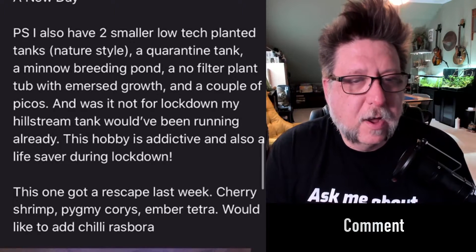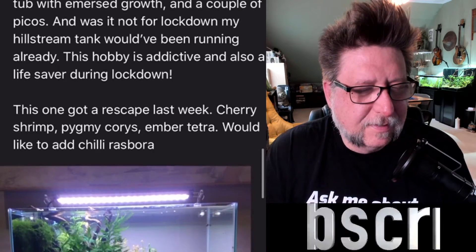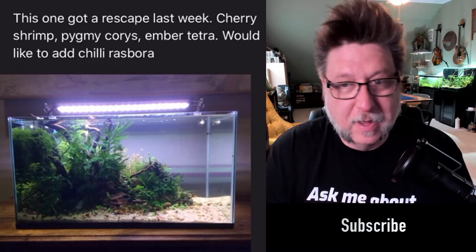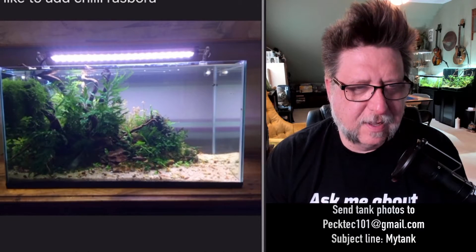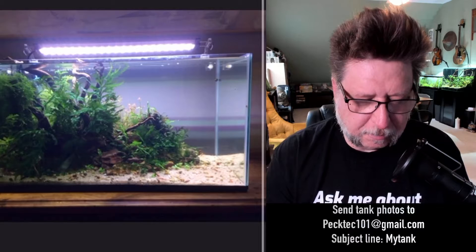They also have two smaller planted tanks in a natural style, a quarantine tank, and a minnow breeding pond. There's more pictures — one got a rescape last week with cherry shrimp, pygmy corries, and ember tetras, and they'd like to add chili rasboras. I love all those fish — a bunch of my favorites right there. It's a cool looking tank too. I really love it when you pack a lot of stuff on one end and leave the other end more open — it's really pleasing to the eye.